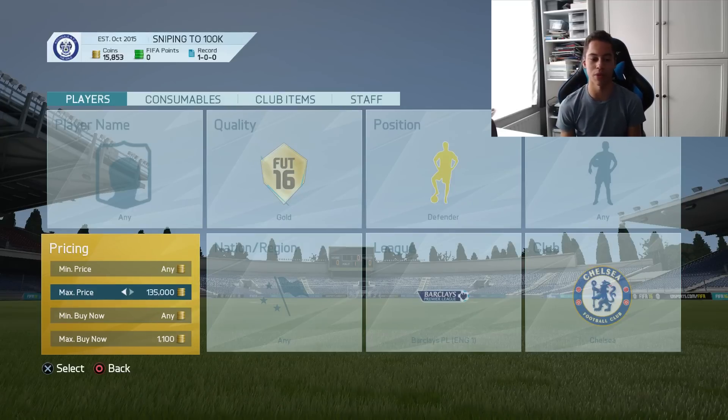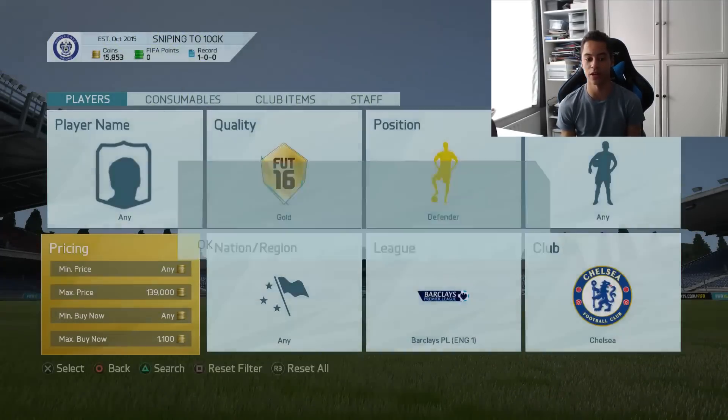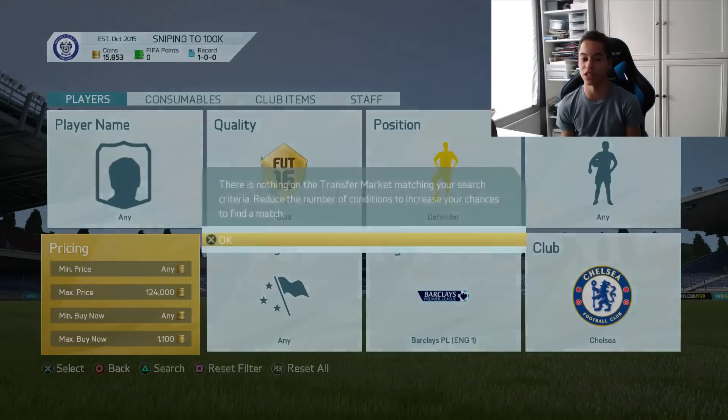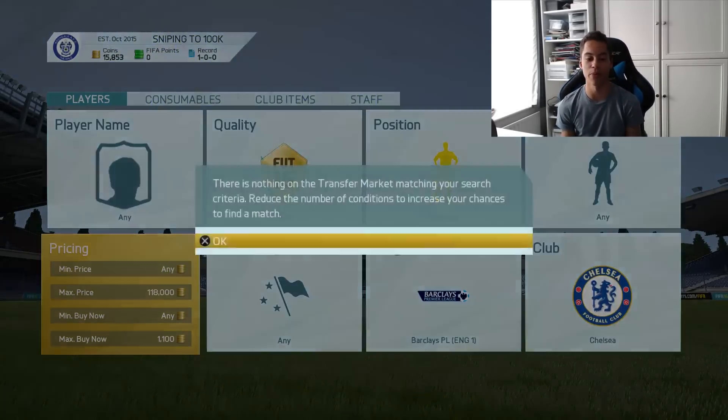So we're going to comp up the price. This is usually where I've been getting deals on my main account when I need a couple of coins. We're going to try and get up some Chelsea defenders. The only problem with sniping these is so many other people do it — you have to be really, really fast on the triggers.